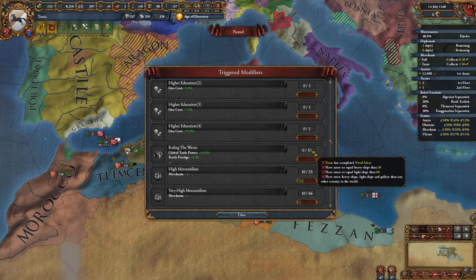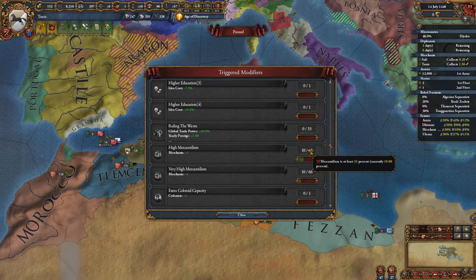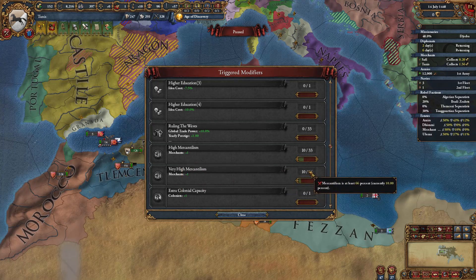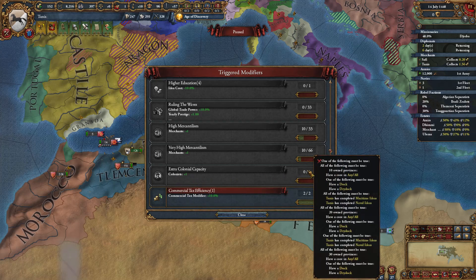Ruling the Waves requires naval, maritime, and heavy/light ships — you need more heavy ships, light ships, and galleys than any other country, including more galleys than the Ottomans, which is demanding. High mercantilism at 33% gives a merchant, and 66% gives another merchant, so we could have a lot of merchants. Getting another merchant just for having mercantilism is nice.